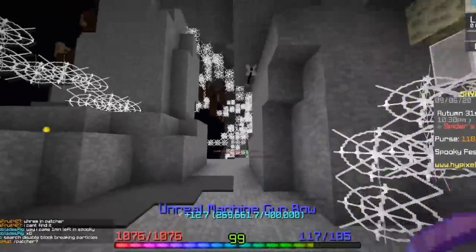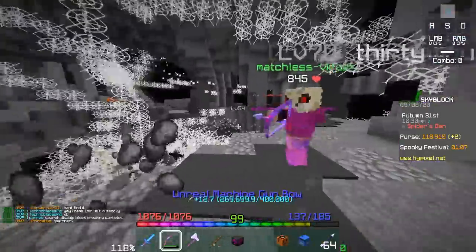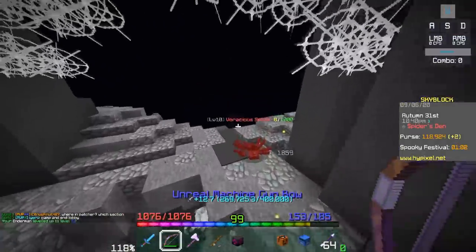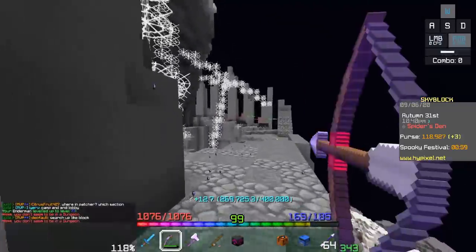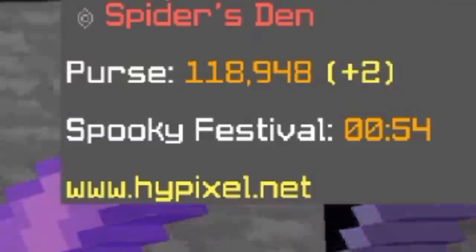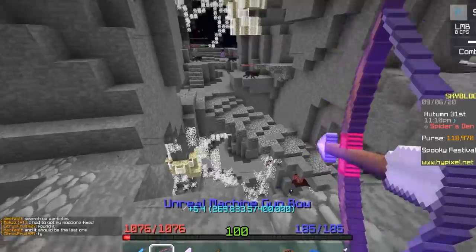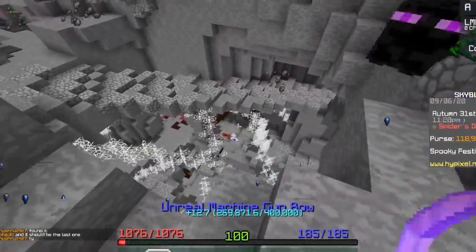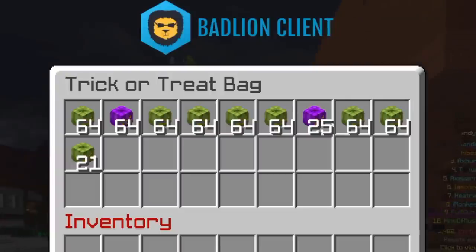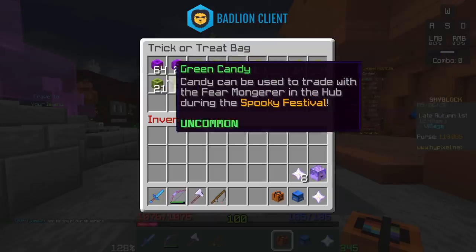I'm recording a segment of a video because spooky festivals are timed weird and they don't line up with my streams — except for the next one, I think it will finally land on the same time. Anyway, I'm doing the spooky festival on the hardcore profile. There's only a minute left so I saved you guys the trouble of watching it. Once the event ends in 30 seconds I'm heading to the spooky shop to upgrade our stuff — boom, that is really good. I started with about 40 purple candies, but we ended up getting pretty much all this green candy — about seven and a half stacks, extremely good.